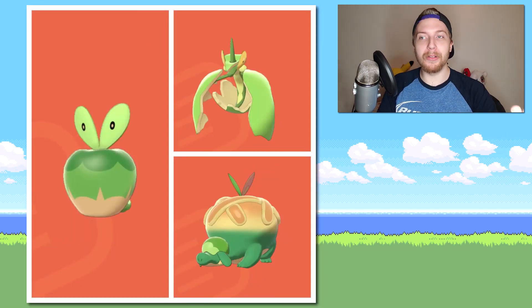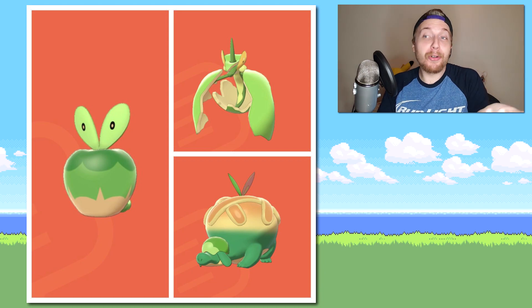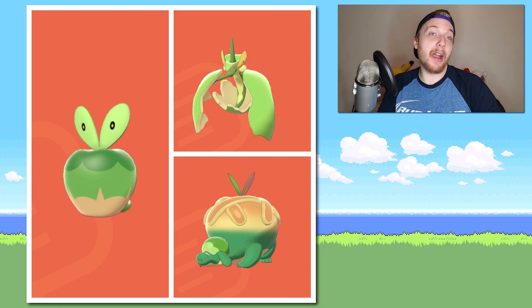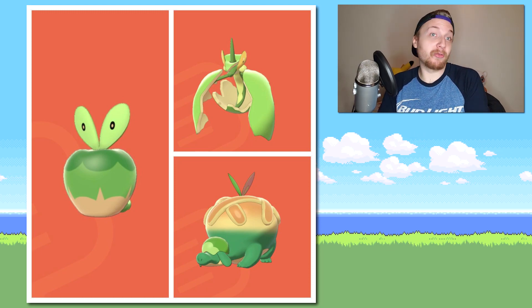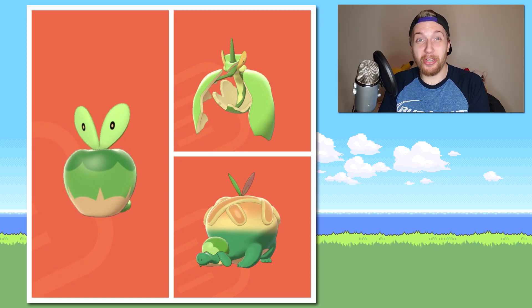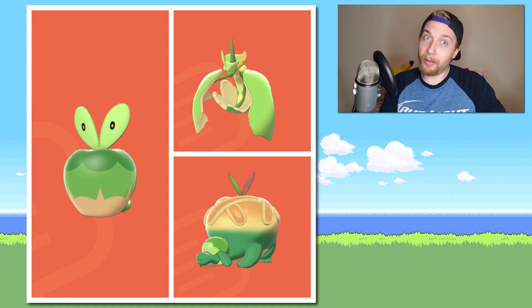Next up we have Applin, Flapple, and Appleton. They become green, which actually makes sense for once for a green shiny — they become a Granny Smith Apple. I really appreciate that design choice, it looks really good. I hate green shinies usually, but they really pulled it off this time. Great job, Game Freak.